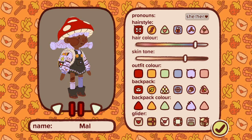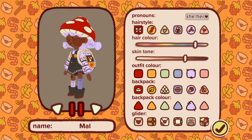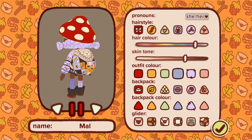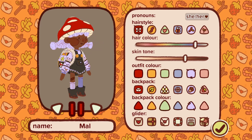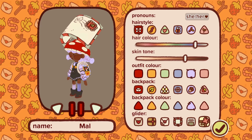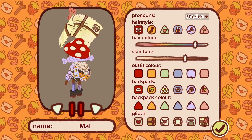Okay, here we go. I went back and changed the hair color — I was really feeling this lavender color scheme. So we changed the hair color, went with the lavender outfit color, same thing for the backpack. And for the glider, I went with the very last one with the flower. Let's go ahead and jump into the game.